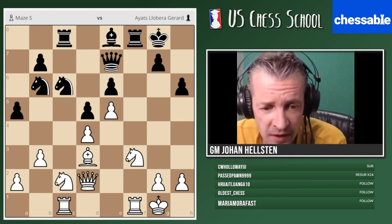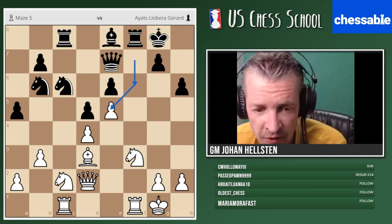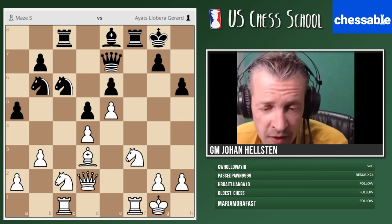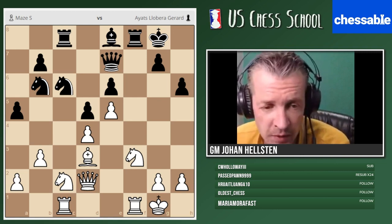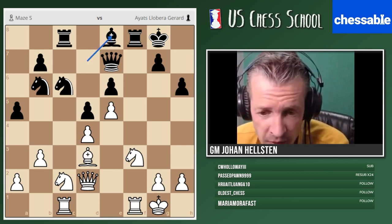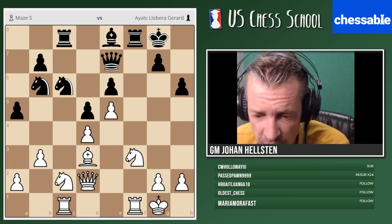Here is the example I was speaking about — the French Defense. White has more space, black played c5 at some point and took on d4. They probably played f6 and took on e5, so we have a fixed pawn structure. I would like to know what you think white's best plan of action is. One hint: black's last move was bishop e8. White to play — how do we get some advantage?